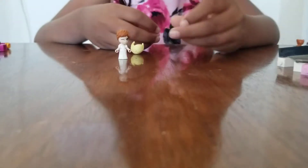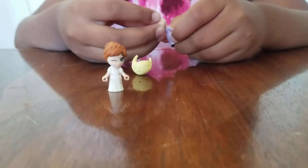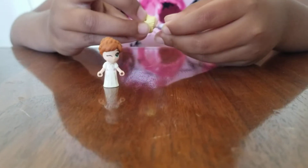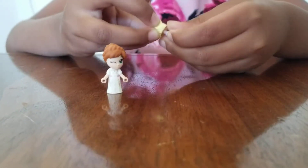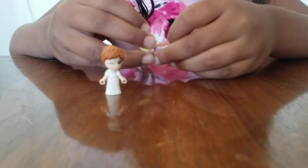We'll get Elsa's purple dress — Elsa's eyes are blue, not green like Anna's. And we'll put Elsa's hair on. We changed Elsa's hair.